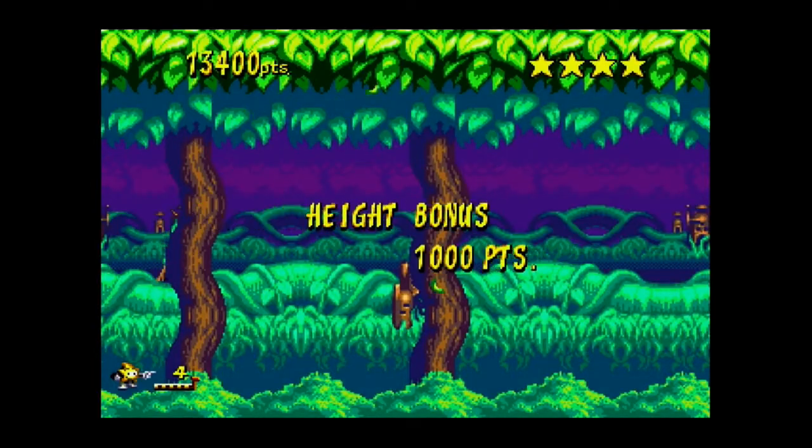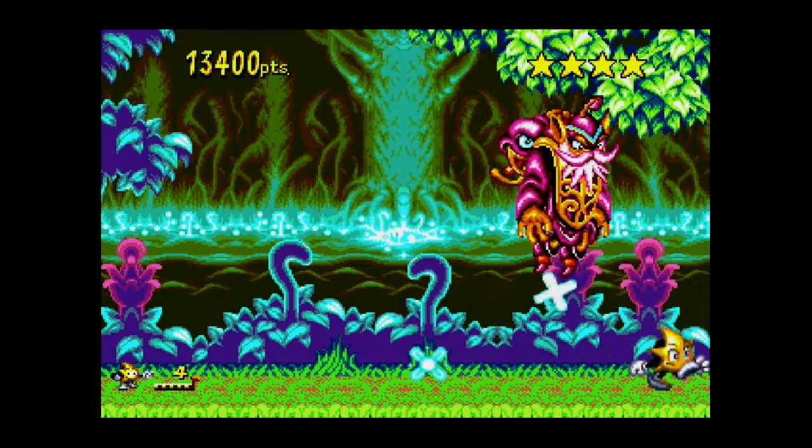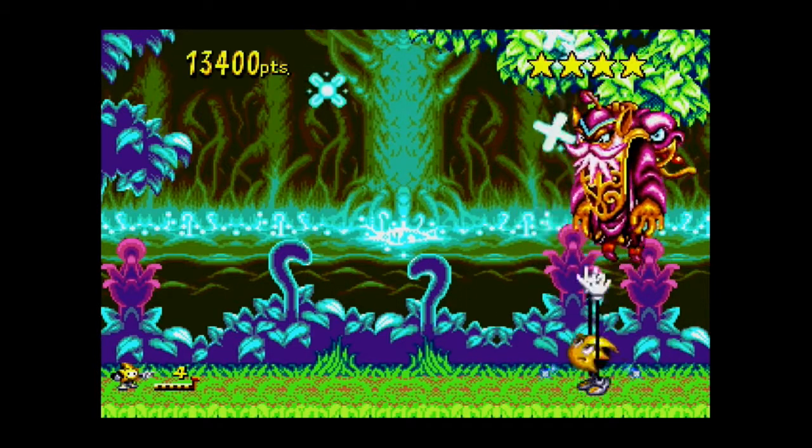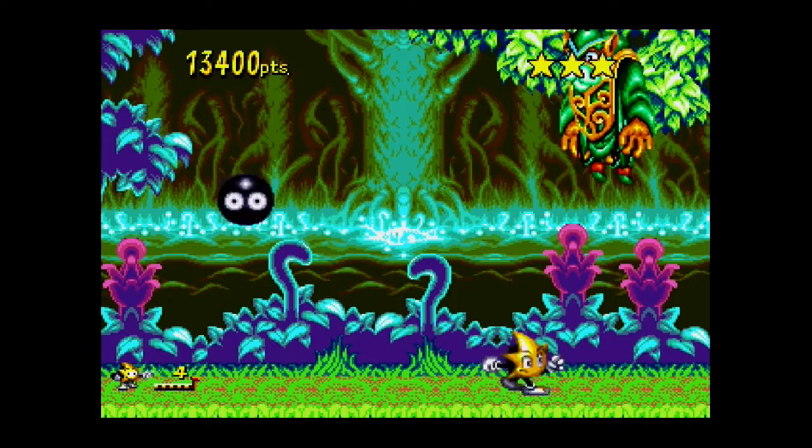At the end of planet Flora you must take on the boss. A minion attaches itself to an elder and attacks you. You must avoid those projectiles and hits. Once you've got a few hits in, it'll start to change colour to indicate how close you are to defeating them.